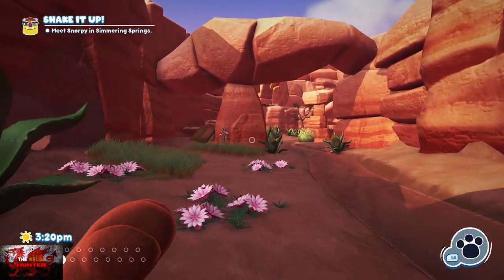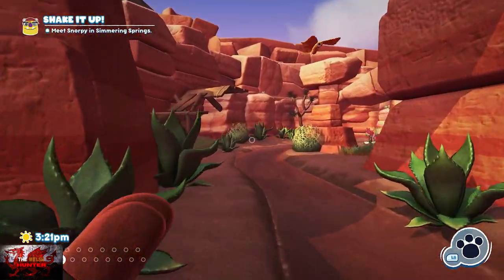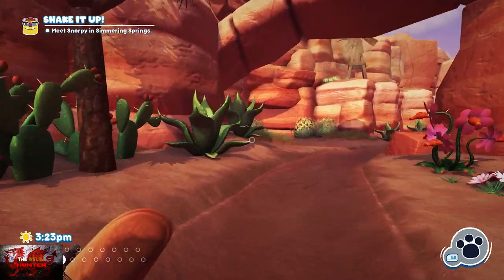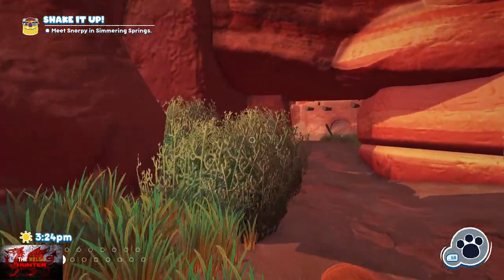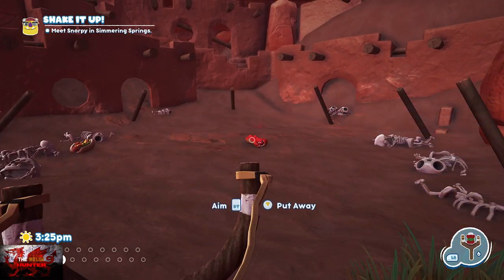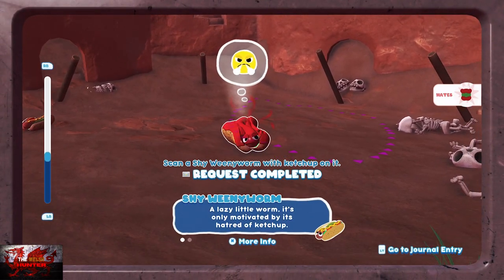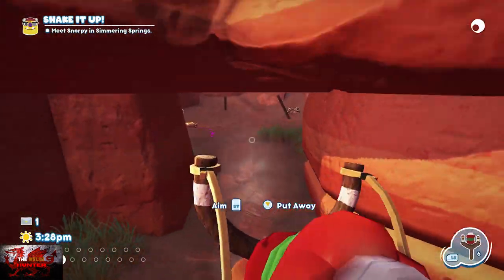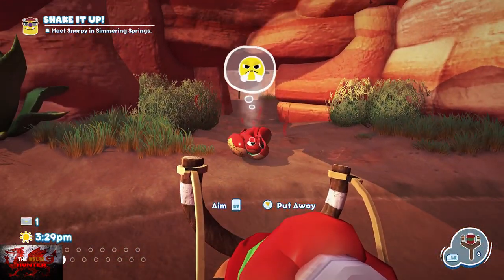We're going to scan a Shy Weenie Worm, so head to Scorched Gorge. Go left down the river and drop into the hole. Get the ketchup out, stick it on the Shy Weenie Worm, press in the right trigger and right stick, then press the right trigger to take the picture. That completes that mailbox mission.